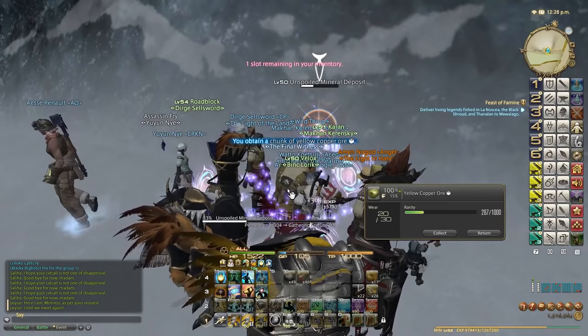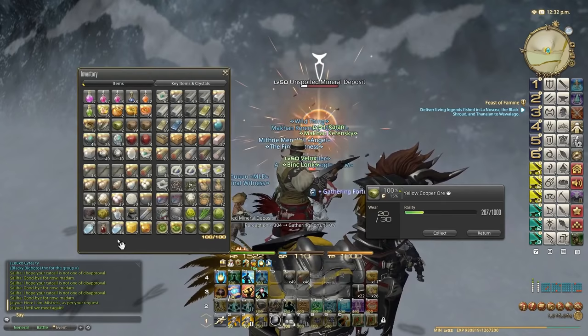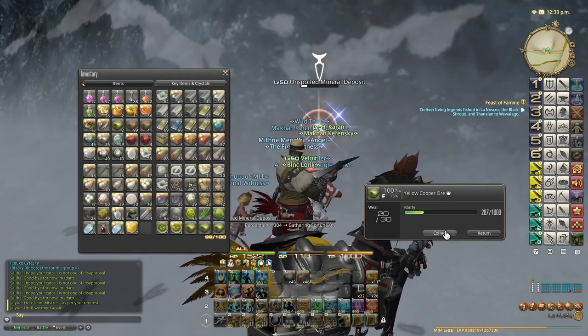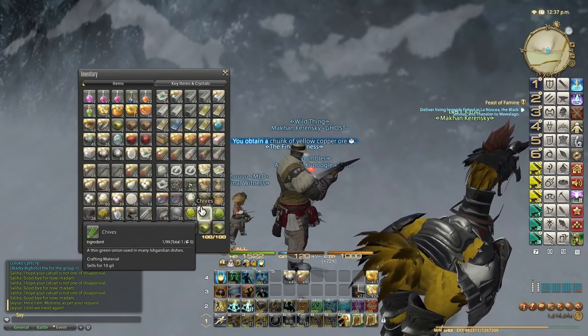I've just noticed my bag space is now full, so let me just drop some cheap item. Rubber — okay, I think we can get rid of rubber for now, no problem. So let's collect that. I'm really strained on bag space because I have been doing so much crafting and gathering, and collectible items take up one slot on their own.